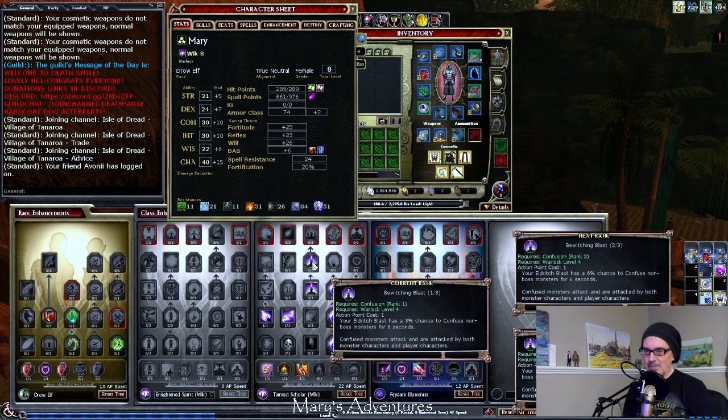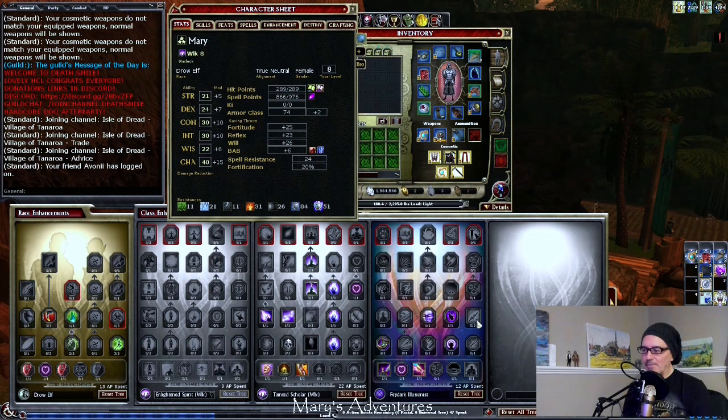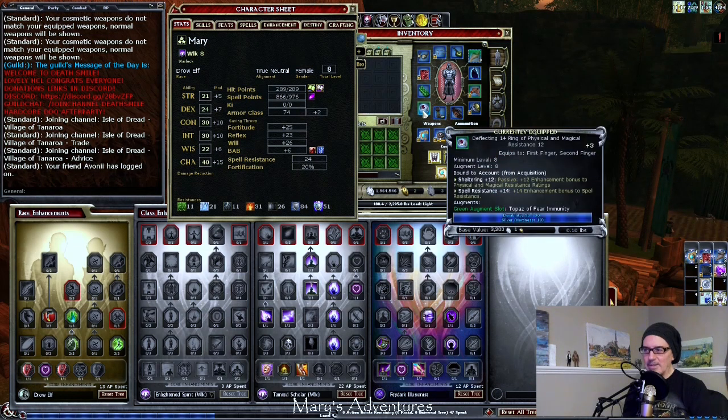Bewitching Blast is going to help us with our CC. Because I hit level eight, I was able to equip one of Mary's rings. This is a ring I make for myself — it's always the same. It's sheltering with spell resistance, and then I try to find a double slot. This is on an old ring that had a green slot on it. I don't think green slots on random gen items drop anymore unless they're double slotted.